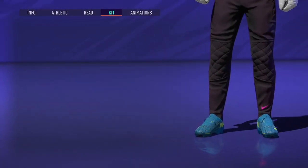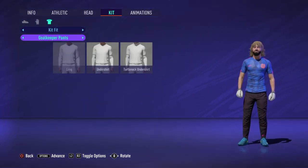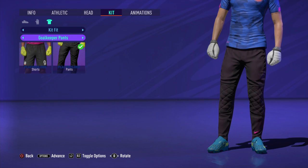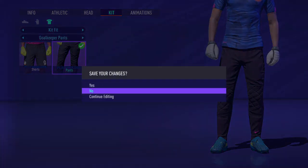Now go to your kit, then go to kit fit, then goalkeeper pants. Keep in mind that you already have the goalkeeper pants unlocked — that's why this works. Now go to pants and save your changes.